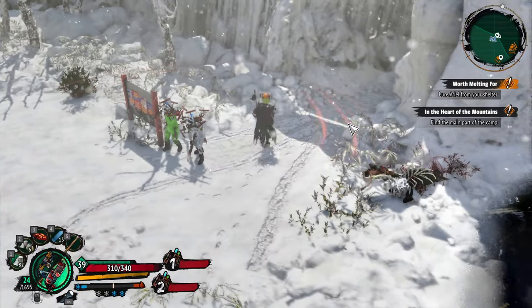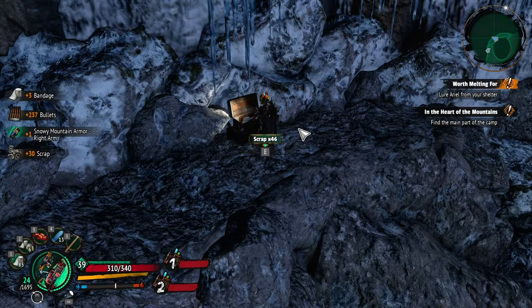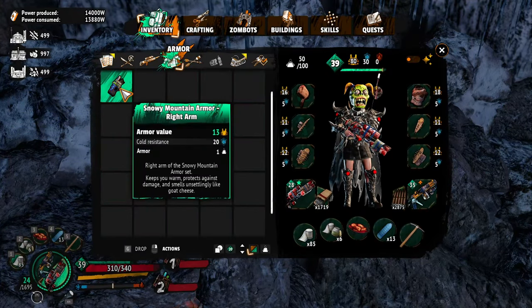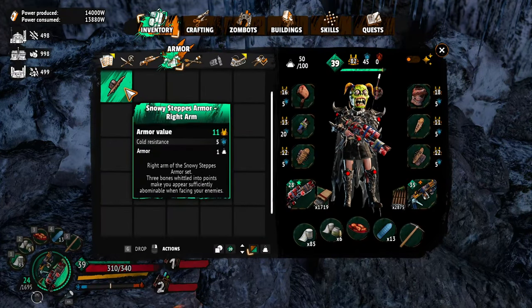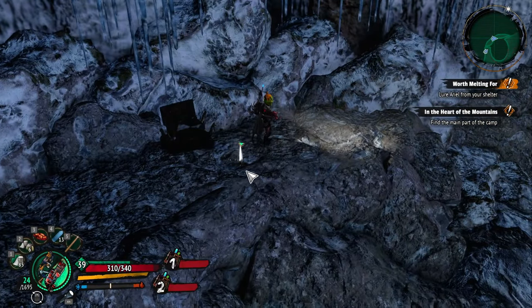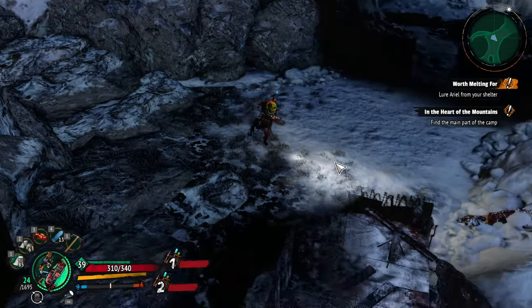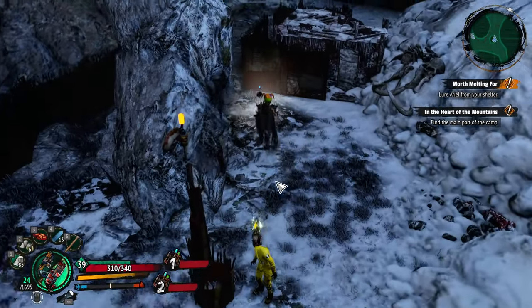It's not gonna be over there. All right, there's a chest - maybe better armor. Yeah, we got some armor. I'm pretty sure that's better - yep, it is way better, look at the cold resistance on it. All right, let's go this way. I'm wondering if there's more chests - doesn't look like it.